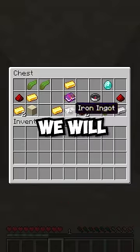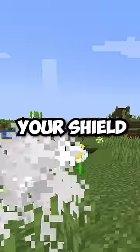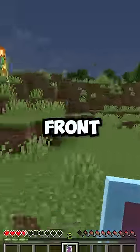And inside, we'll find the new shield bash enchantment, which after holding up your shield, you can sneak and charge at your enemies in front of you. Proving that—